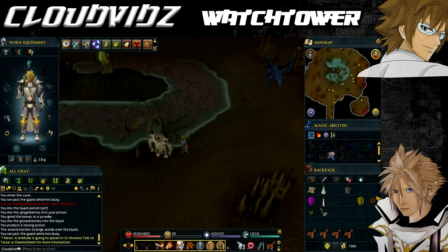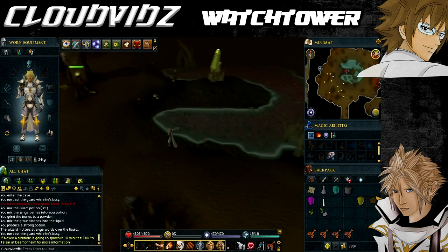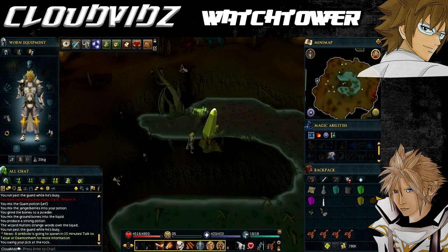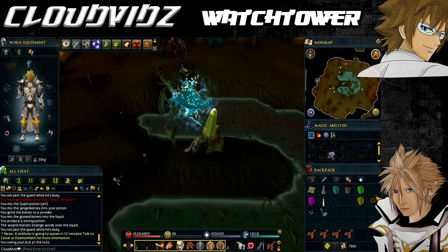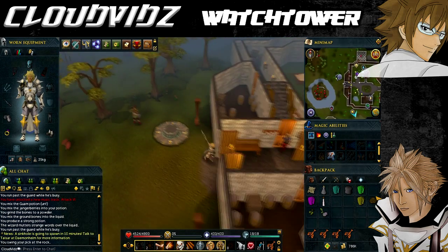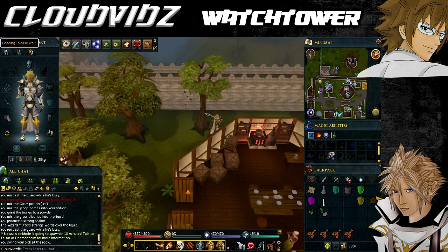Killing the last shaman will give you the third power crystal. Then, to get the fourth power crystal, find the Rock of Dalgroth on the peninsula extending into the central lake and mine it to get the fourth crystal. Now that you have all four power crystals, return them to the Watchtower Wizard. If you had any in your bank for safekeeping, retrieve them first as you need all four together to finish the quest.